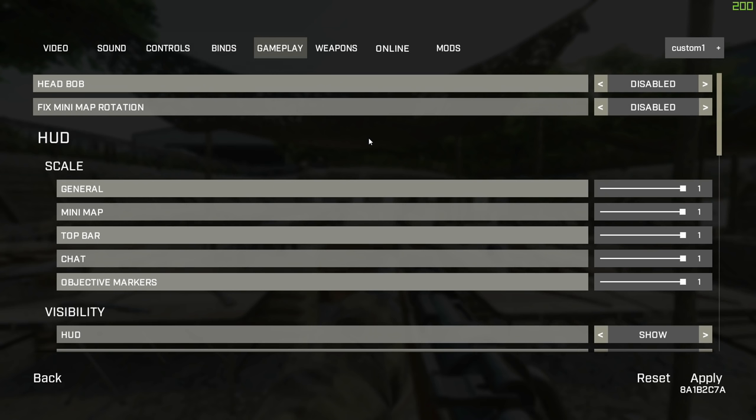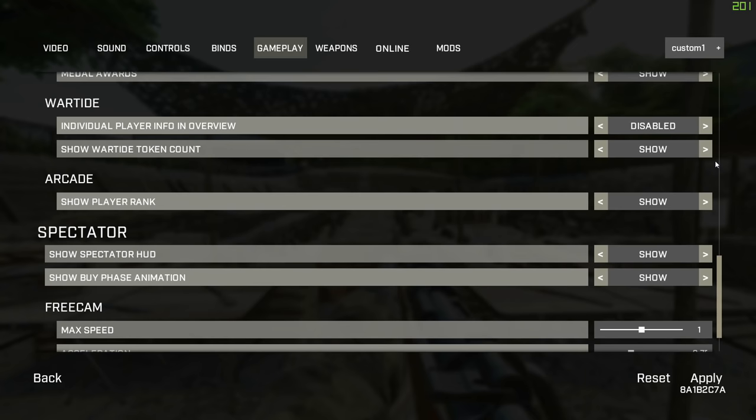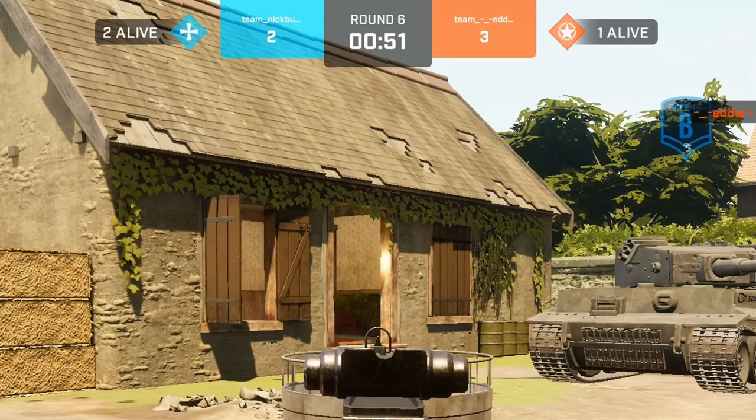In Gameplay, turn off head bob because it'll be easier when you run. I personally recommend scrolling all the way down to Wartide, and where it says individual player info and overview, disable that. This will make it so the top of the screen shows you the number of players alive, so if it's a 1v2 it's easier than looking at pictures trying to figure out who's dead and who's alive.